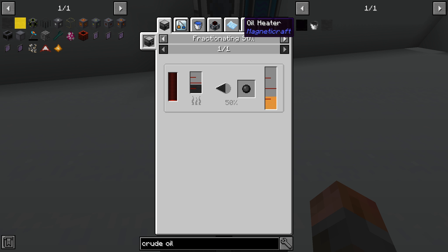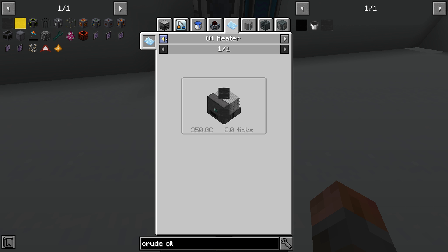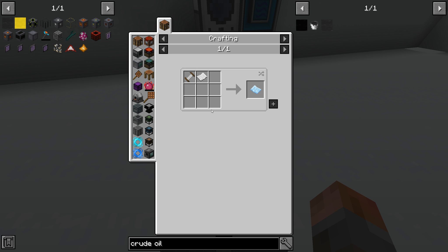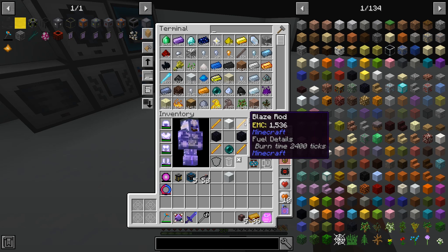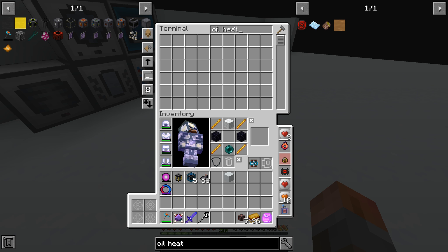To create LPG, we need to go to crude oil first. Here's what we've got - we can right-click it and decide what we want to do. To heat it into hot crude, we're going to need an oil heater blueprint, which requires a basic coil and some paper.